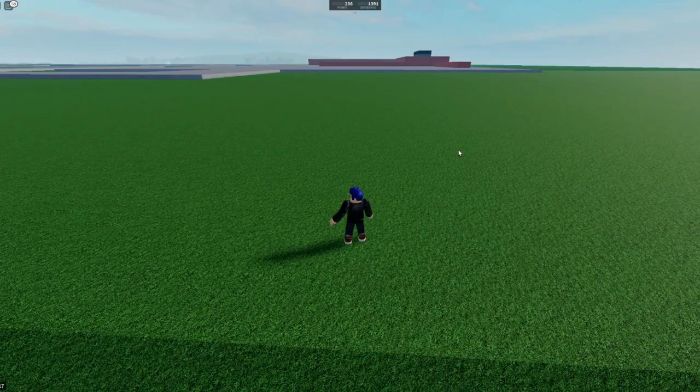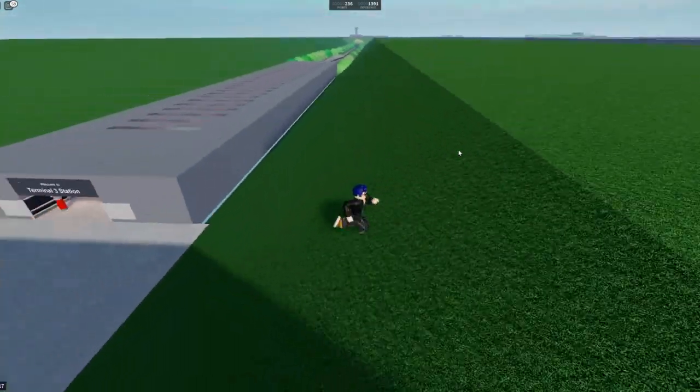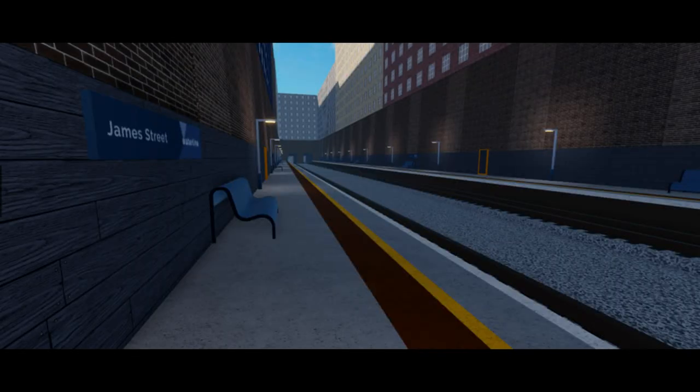Terminal 3 has no scenery. I know it will be upgraded soon, but this is literally the definition of SCR legacy. James Street looks like a trench. No denying.